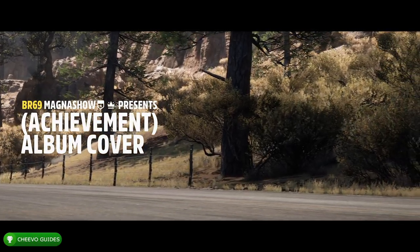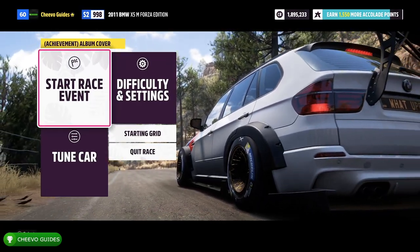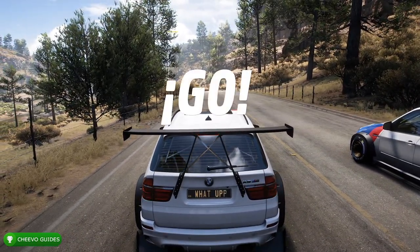Keep in mind you're going to have to have one of the recommended cars in order to do this. Basically the way that this event works is it has you facing at least one Mercedes AMG — you're not necessarily going to be driving that car. So right when the race starts, go ahead and press up on the d-pad to start photo mode.